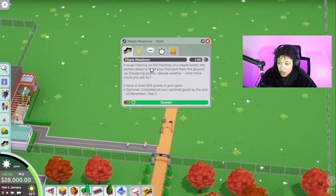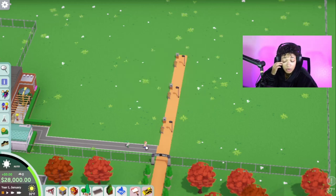Maple Meadows — a large clearing on the frontiers of Maple Forest. The perfect place to build your first park from the ground up. Easy-going guests, relaxed weather. What more could you want? Have at least 200 guests in your park. Optional: complete all non-optional goals by the end of December, year one. Alright guys, that seems super easy enough.